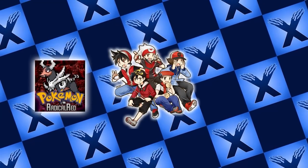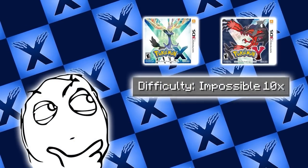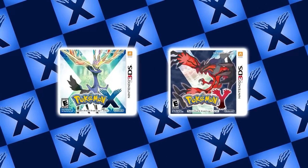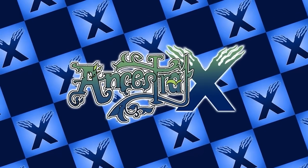Everybody knows the classic ROM hacks like Radical Red and Renegade Platinum. I've always been interested in the idea of a difficult Generation 6 hack — one that really challenges me and brings something new to the table. The Gen 6 games are pretty widely considered to be the easiest in the series, but Ancestral X is a completely different beast.